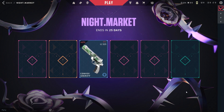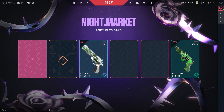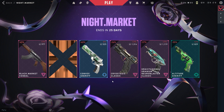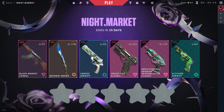Let's hop on to the next night market. Let's open the blue one first — a normal Sheriff. Now the green one — a little upgraded Sheriff. Now the pink ones — bad, I would say. The only card left is the golden one, let's open it. Let's call this a shit night market; I'll rate it zero out of five.